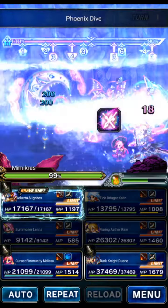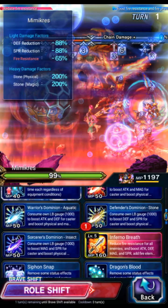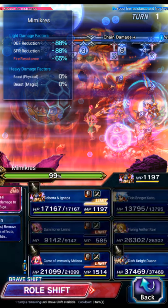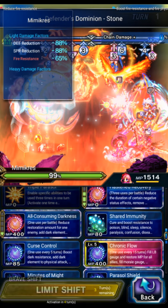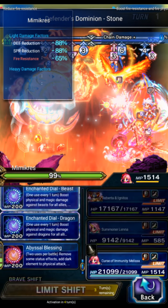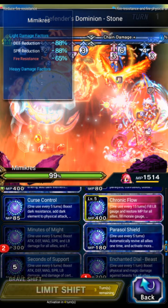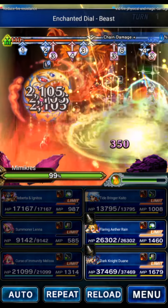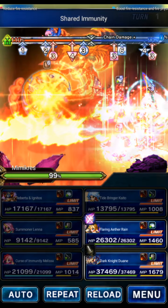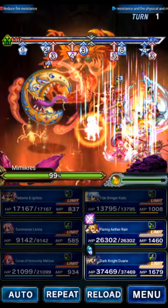We'll use Lena just to LB here for the fire stuff. We'll use Roberta to Stone Killer, Fire Imbue, and Draconic to cure the debuffs. Melissa will just be a Beast Killer, basically. We're going to do Beast Killer on Rain. Then we're going to do Minutes of Might for the LB and stat buff. And then we'll do Shared Immunity to cure the breaks, just in case you're not using Roberta. And then we'll do the Shifted LB of Rain, and then the Magnus of Duane.